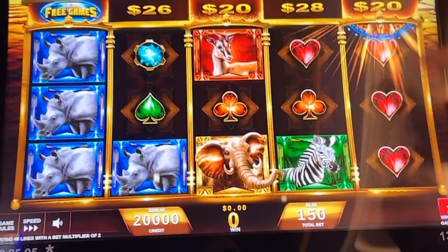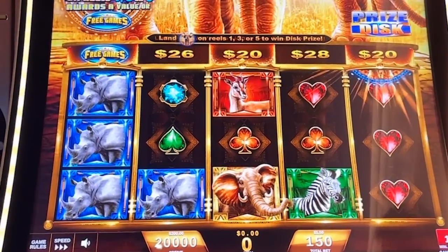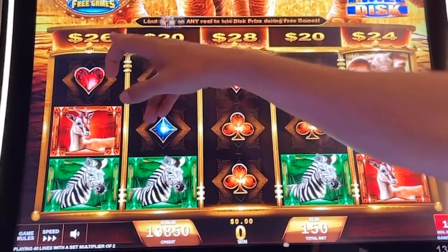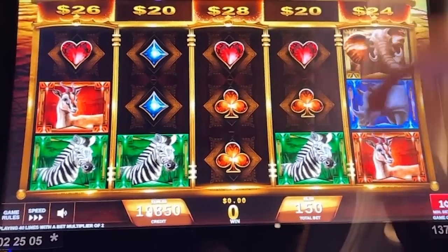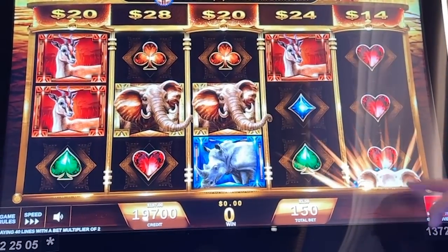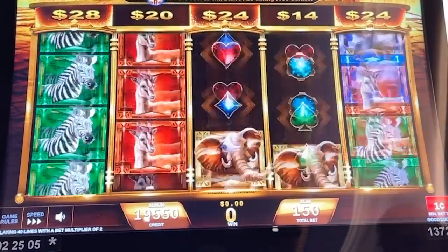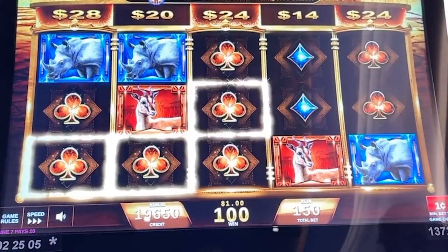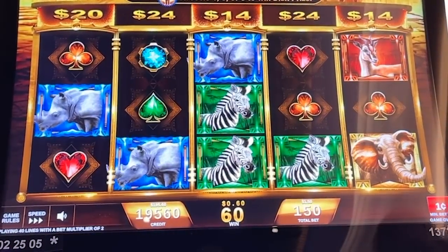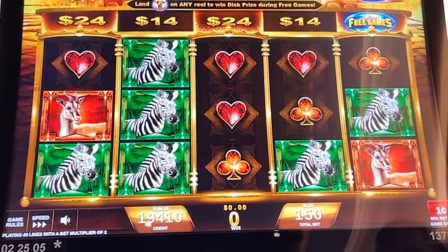They call it this prize disc. You see these values at the top of each column. Every time you spin, they shift one to the left, and then you see these three that are glowing — they have like this gold glow around them. There's a certain shiny symbol, and if you get it in those columns, you win that prize. The game really revolves around getting those features at the top.